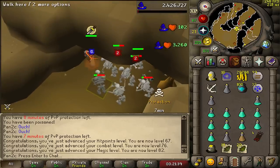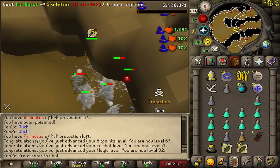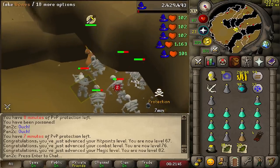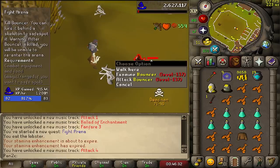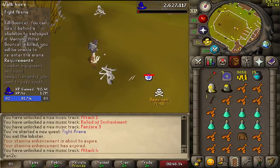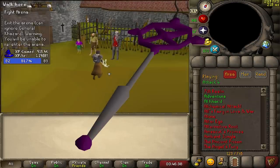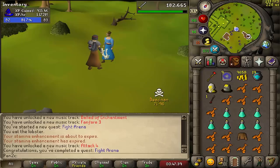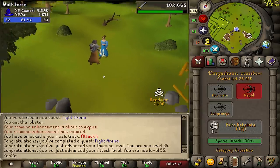82 magic coming in — we can now blitz! I'm tempted to go straight into PKing now but I'm committed to getting 94 mage. Immunity ran out so we're quickly going to get Fight Arena done for 50 attack so we can wear the ancient staff, which is obviously quite important. Quest complete — give me that 50 attack, thank you very much!